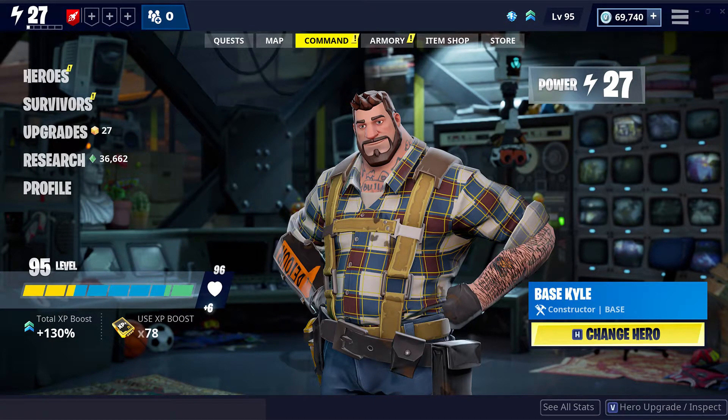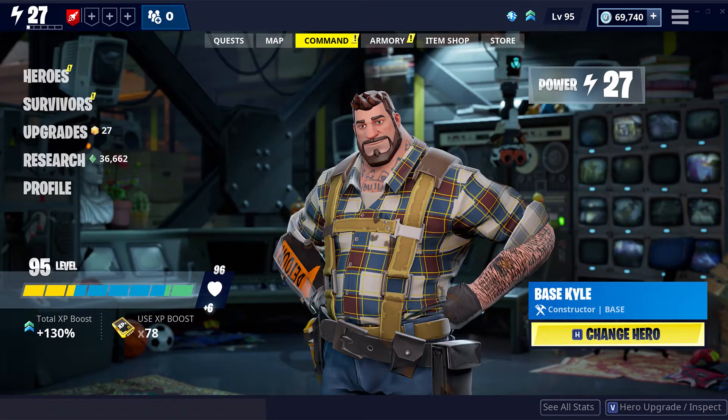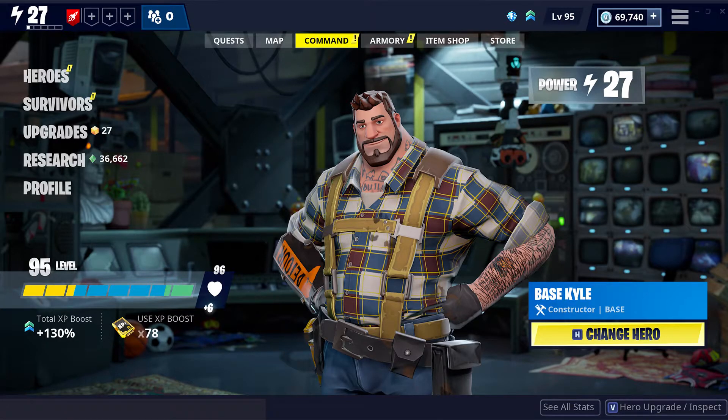I thought this was exciting news and I'm very hype about it. We're gonna start off with the command center. The new command tab acts as an overview of your account progress and prominently features your current hero. The screen acts as a hub providing quick access to change your hero, view your stats, and manage heroes and survivors. Home base power is now simply called power, and rewards are given when you level up including fort stats, schematics, and resources.